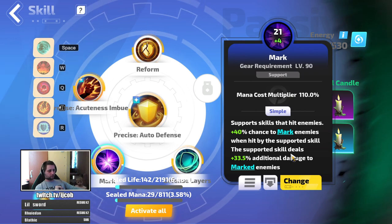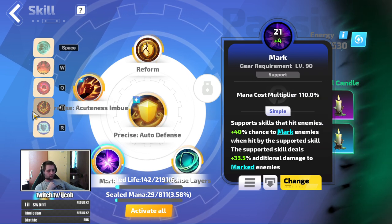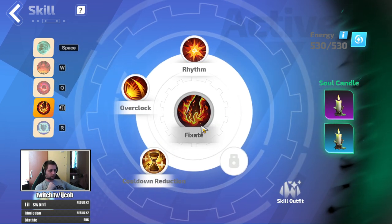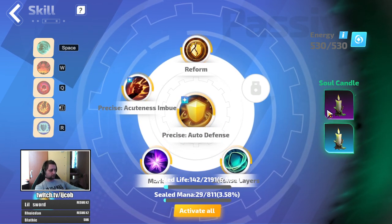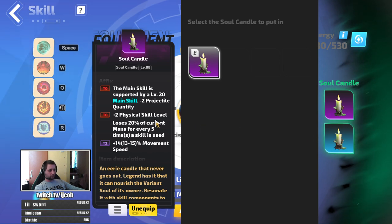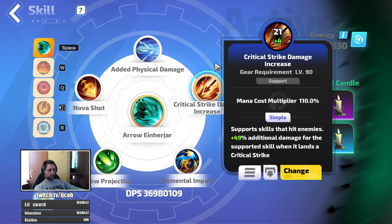The second slot auras are Energy Shield Fortress and Electric Conversion. Electric Conversion is the reason it's better to have physical damage converted to lightning on the gloves — that lightning converted from physical gets scaled by 24.5 percent through this aura. The other option is Charged Flames for additional fire damage, but in my setup Electric Conversion provides more damage. All auras are sealed on life through Seal Conversion. For Imbue: Acuteness gives additional physical damage and marks enemies — marked enemies take increased critical damage. The mark from Fixate lasts four seconds but Acuteness's mark never stops.